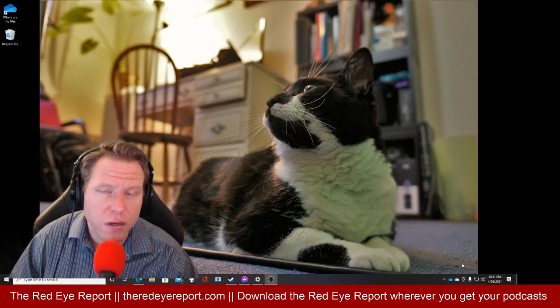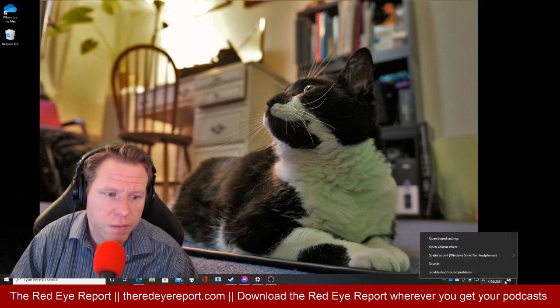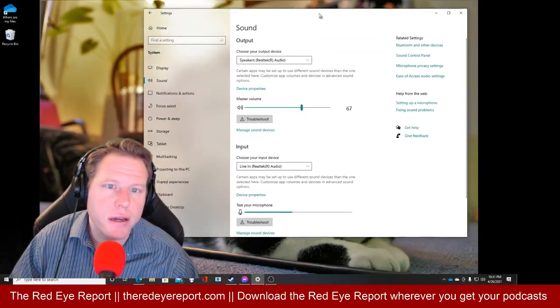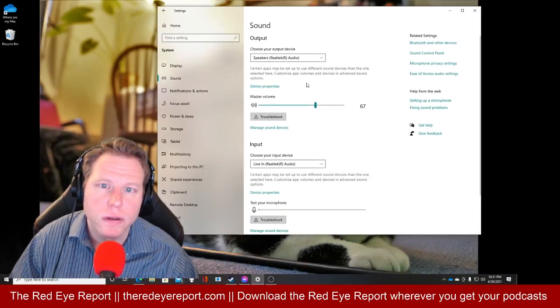You go into your audio settings on Windows. So I'm going to right-click here, open Sound Settings, and whichever audio device you are using.